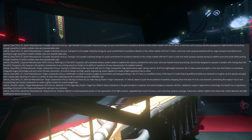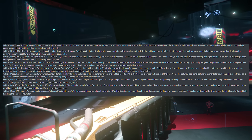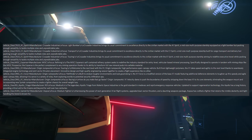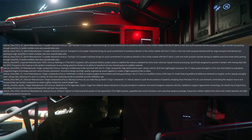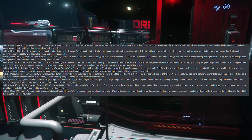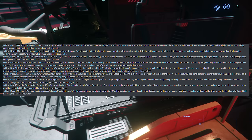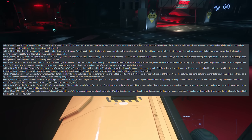Continuing on — the MISC Expanse: 'A self-contained refinery system that seeks to redefine the industry standard for entry-level vehicular-based mineral processing, specially designed to operate in tandem with mining ships like the MISC Prospector. The Expanse is the perfect complement to any mining operation thanks to its ability to transform raw mineral pods to sellable material.'